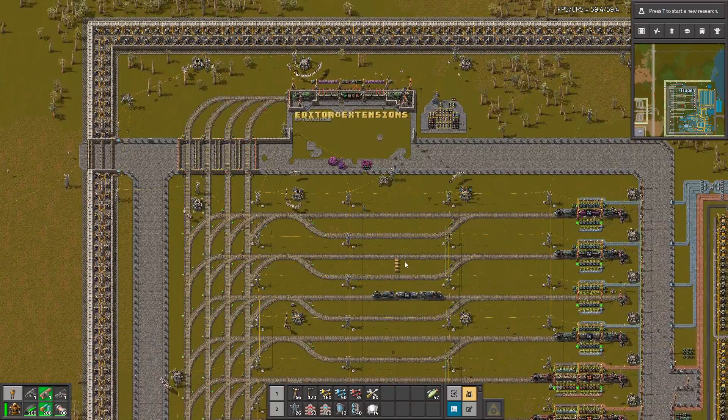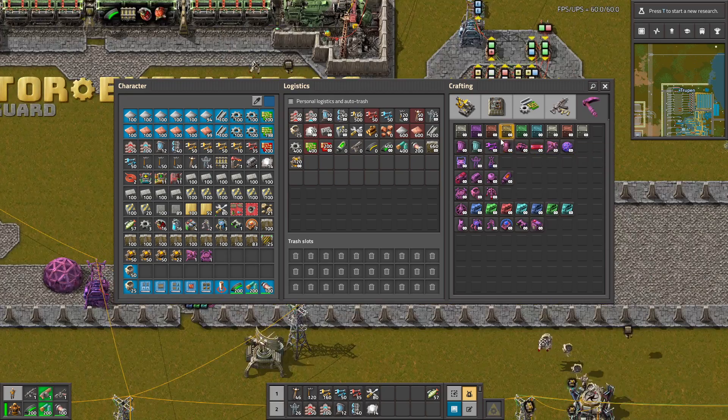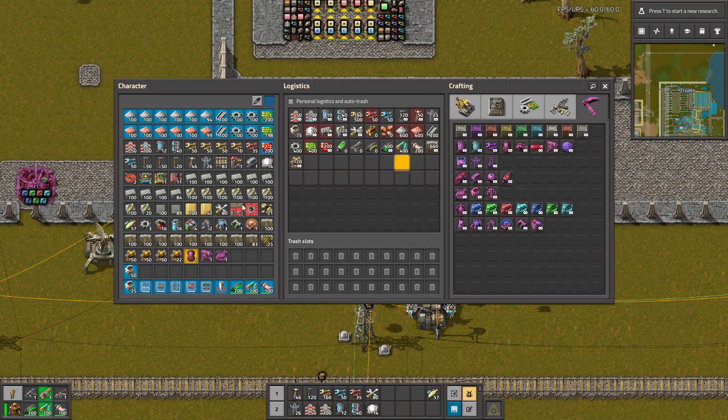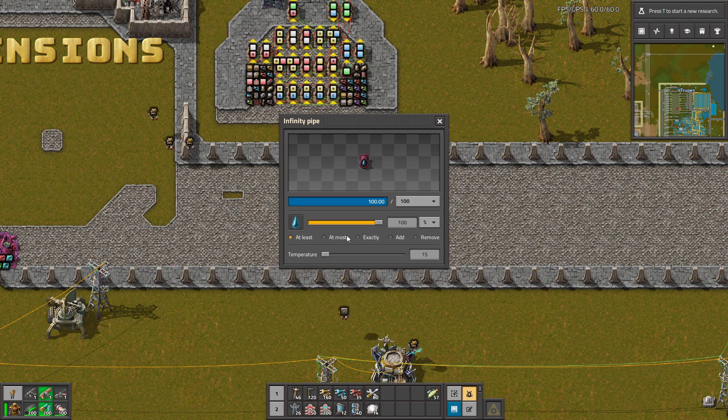You can use this to debug mods and see how they are working. For example, if you want to test your nuclear reactor you can just use this infinite pump and set whether you want to add water, remove water, and so on.